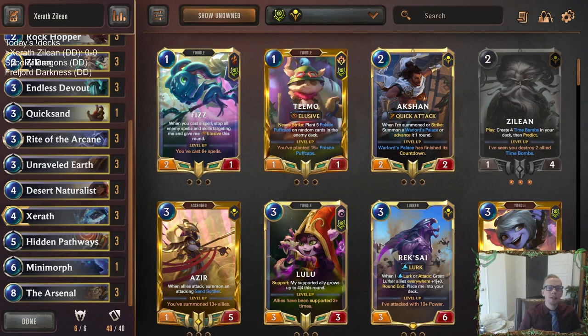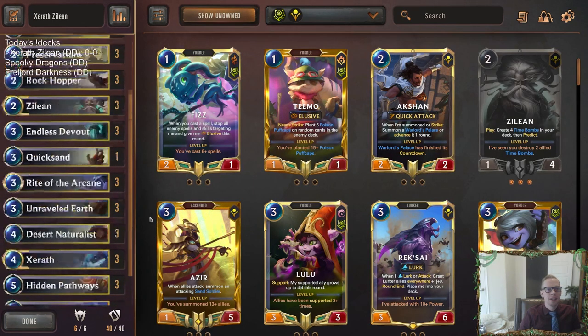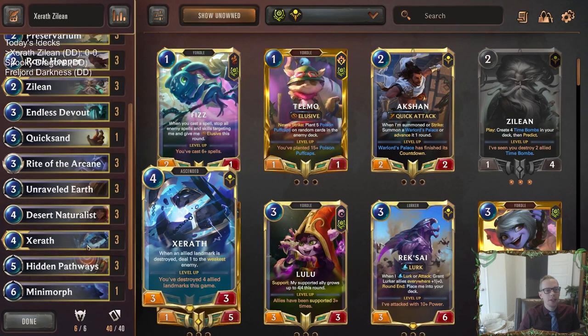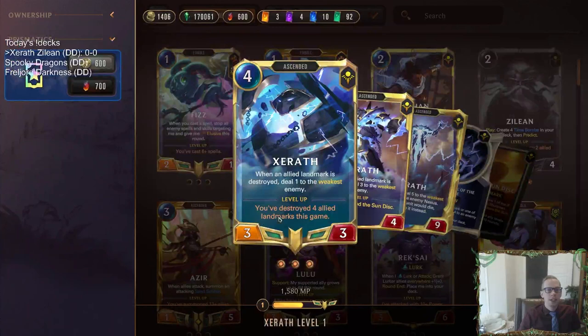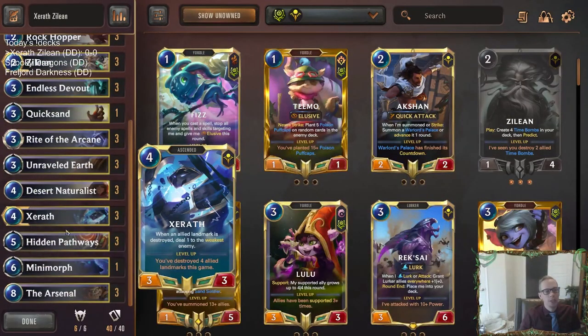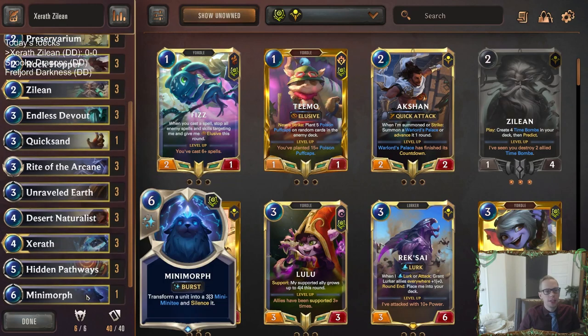Welcome everybody on Twitch chat and YouTube. For the first of three donation decks today, we got the return of Xerath Zilean with the Arsenal at the top end, going back to this fan favorite where we're going to be playing a lot of landmarks, having our landmarks get destroyed. With Xerath, we need four to level up and then every landmark destroyed after that deals three to the weakest enemy. And then the Arsenal will have a random keyword for each allied landmark you've destroyed this game.